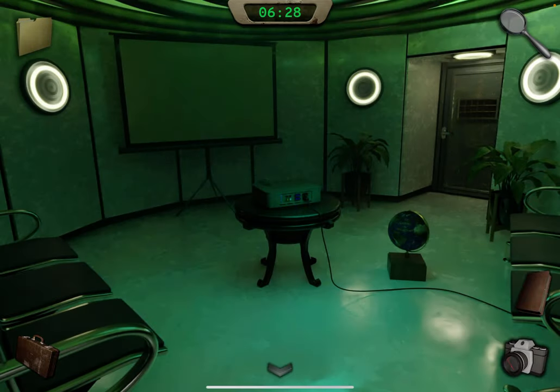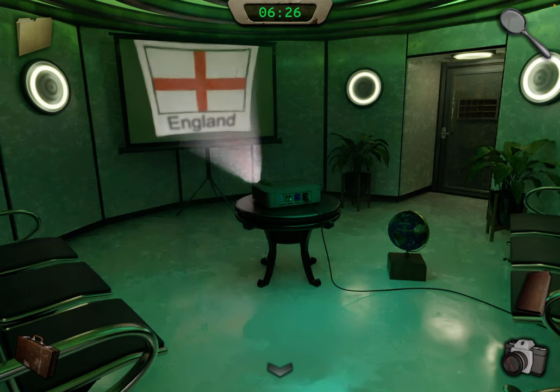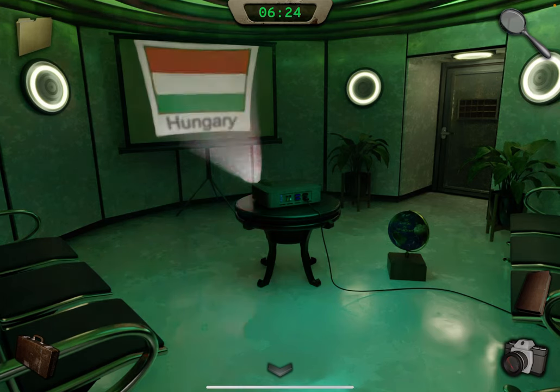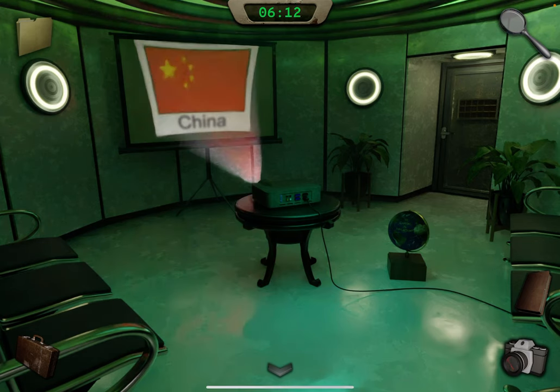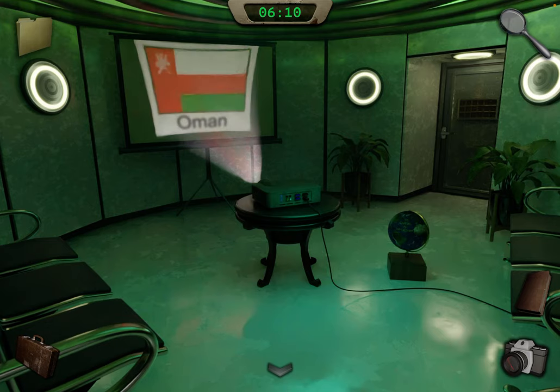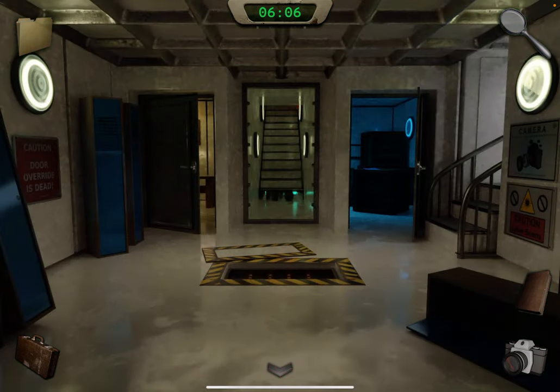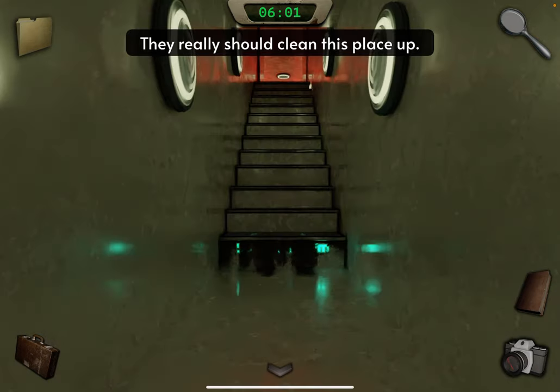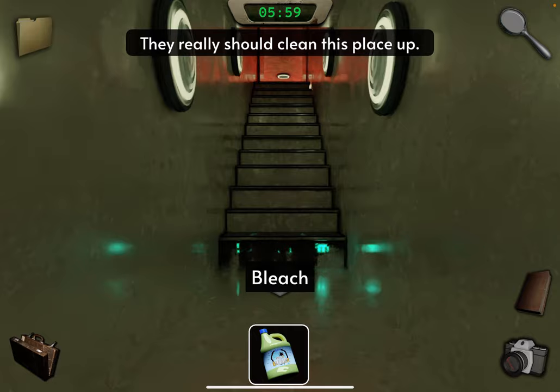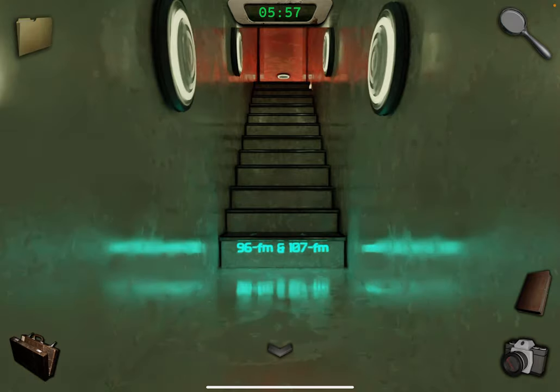Tap on the projector. We have England, China, Hungary, and Oman. You might think it's the capital cities of those countries, but no — it's the capital letter. So: E, C, H, O — Echo. Now go back. We're going to go over here. Notice this is dirty — use the bleach. Take a photo.